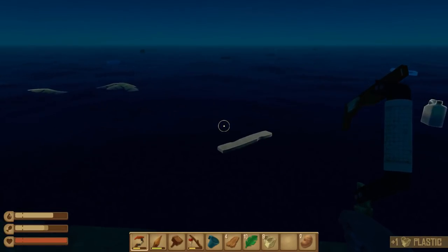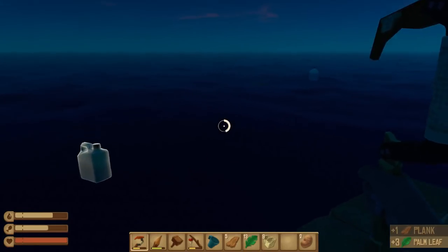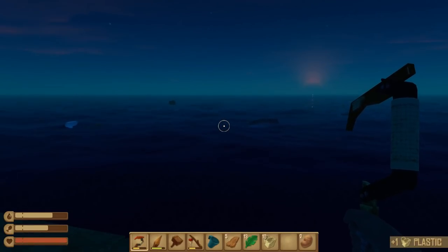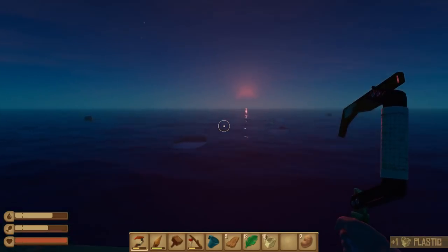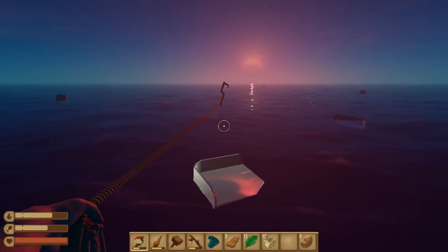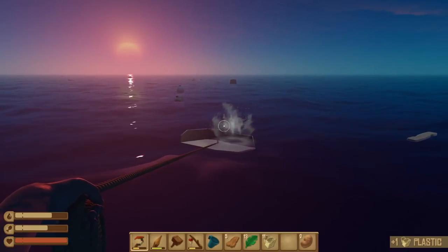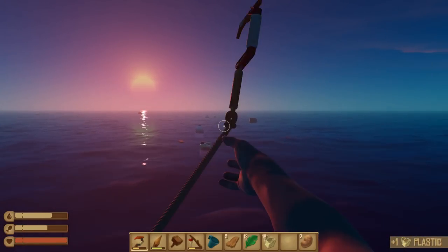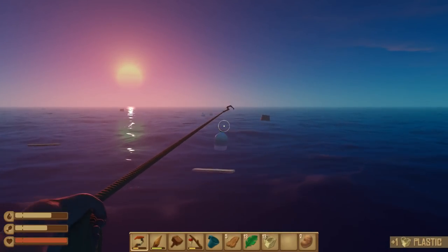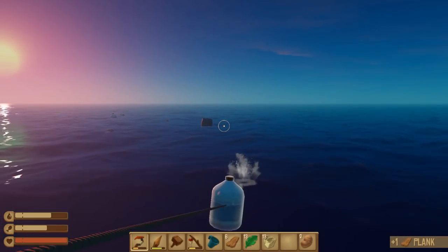Haven't spotted our next island and that's got me a little concerned. There's our sunrise. Beautiful sunrise. And a lot of plastic — I'm stocking up on plastic because all it's going to take is one island that we can anchor off of and all our wood and palm leaf issues will be taken care of. At that point we're going to find we don't have near enough plastic.